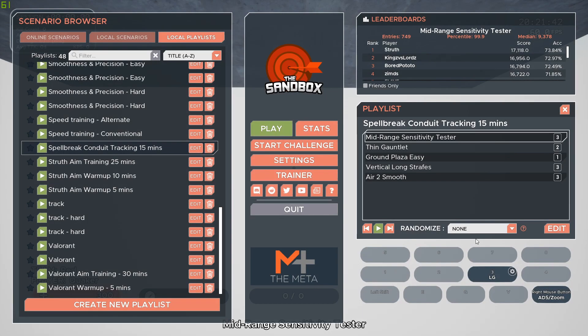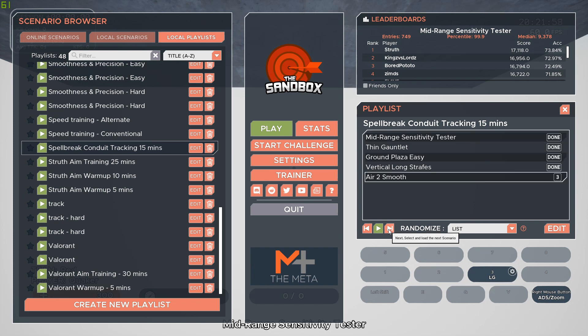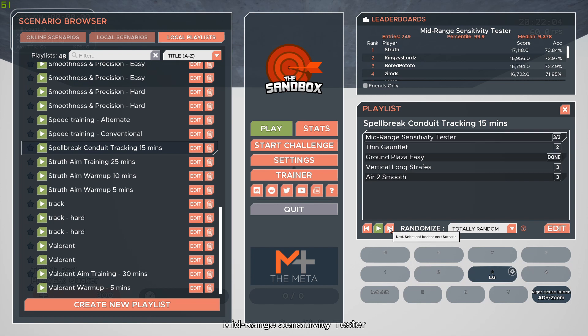Playlists now have the option to randomize your experience. Choosing None will play through the playlist in order. List will choose a random scenario and play through the number of rounds listed before randomly choosing the next scenario. And Totally Random will select a random scenario after each round.